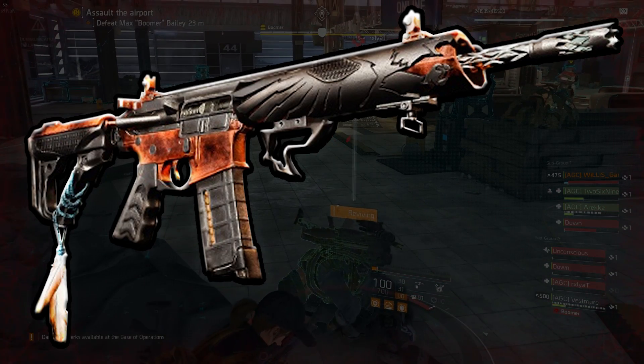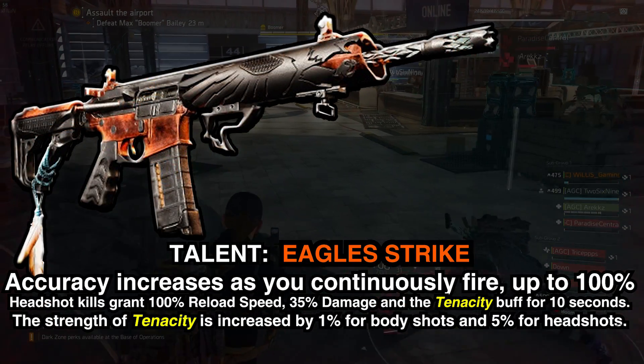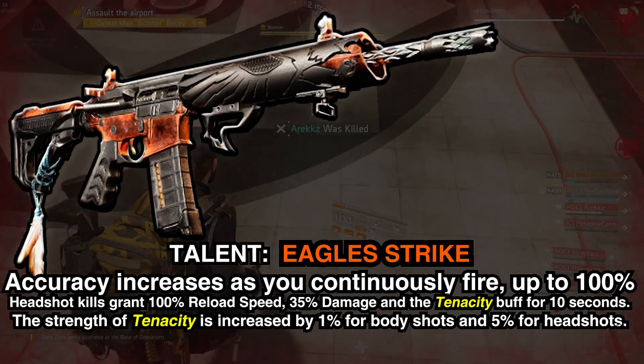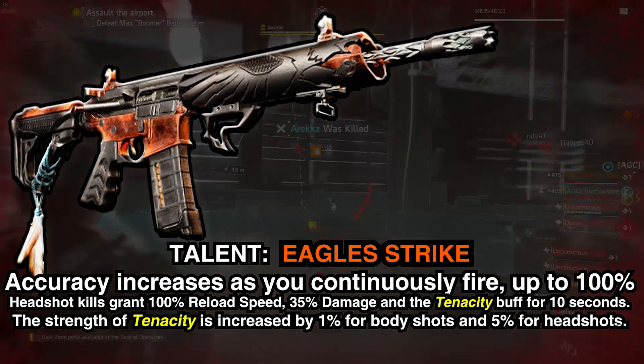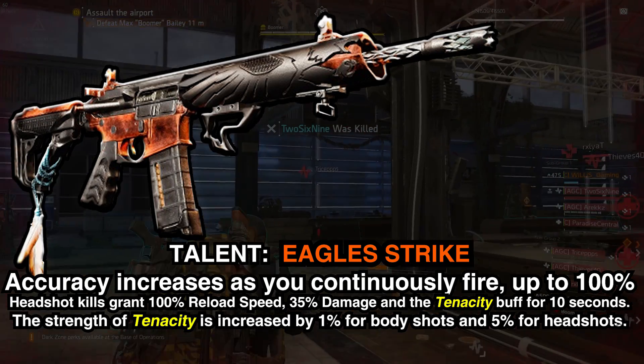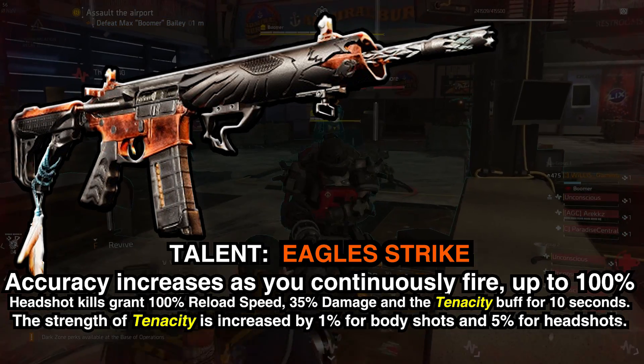So the talent for the Eagle Bearer is called Eagle's Strikes. Your accuracy increases as you continuously fire, up to 100%. So when you keep firing, it's pretty much going to give you 100% accuracy. That's pretty insane if this assault rifle is fast firing, because you're going to have no recoil.